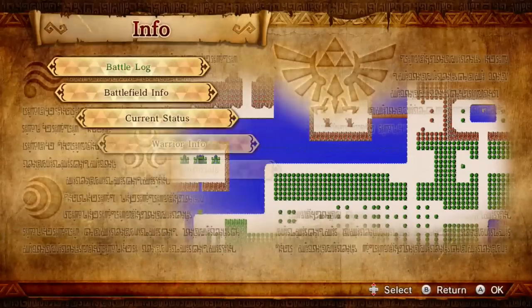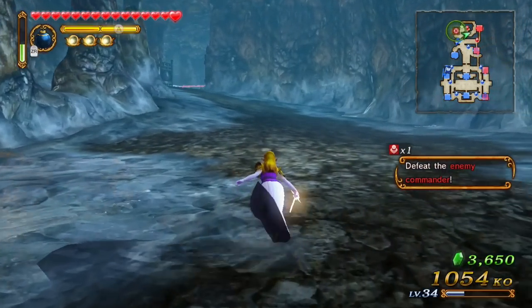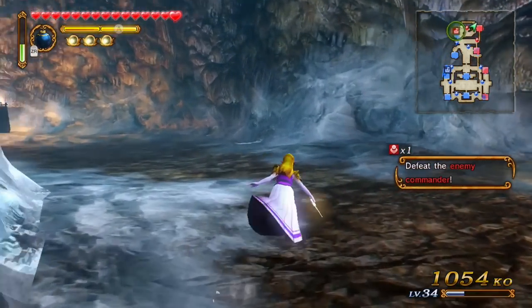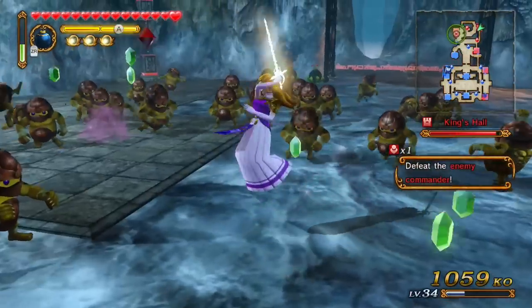We almost got our KO count and we're cutting it close for the damage — I think it's 4,000 for this one. It is 4,000 or less to get an A rank, so we cannot get hit once more. And as soon as I say this I'm going to get hit — I know it. That's just how these videos go.